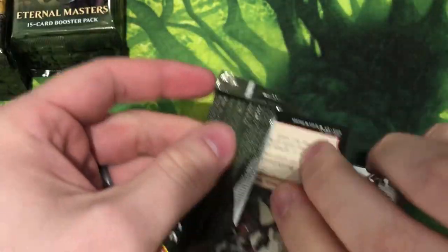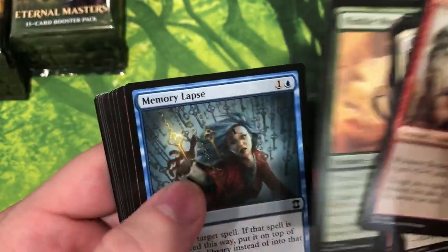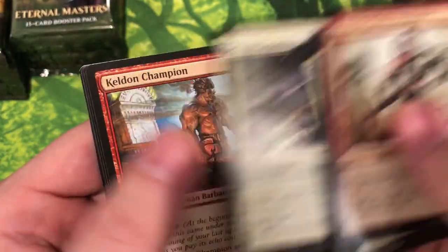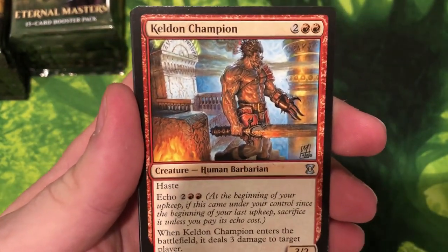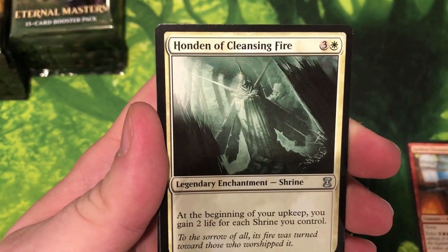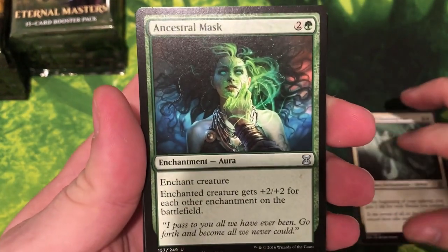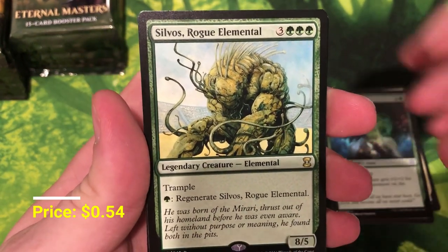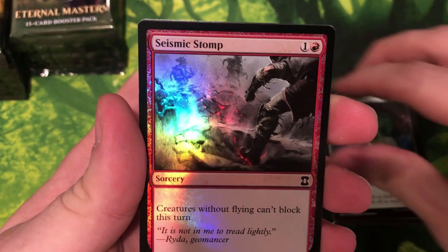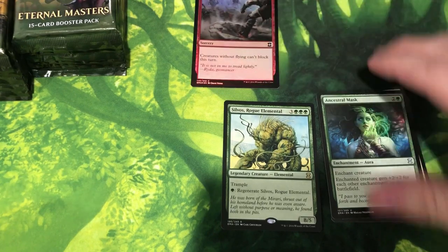We're gonna get to cracking because cracking is what we do. We'll go through the commons a little bit, not spend a thousand years, but just go through a few. We'll take our time with the uncommons and the rares just because there's so much good here. So we get Kelvin Champion, Honden of Cleansing Fire, Ancestral Mask — a nice little hit — and our first rare: Silvos, Rogue Elemental, and our foil: Seismic Stomp.